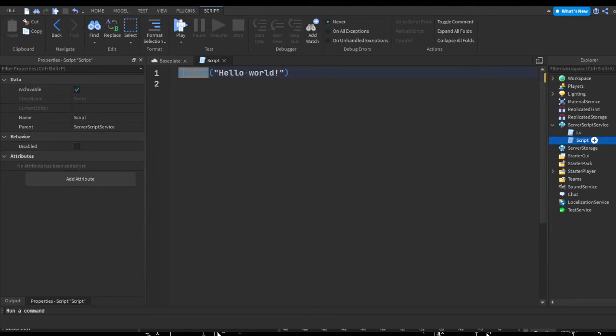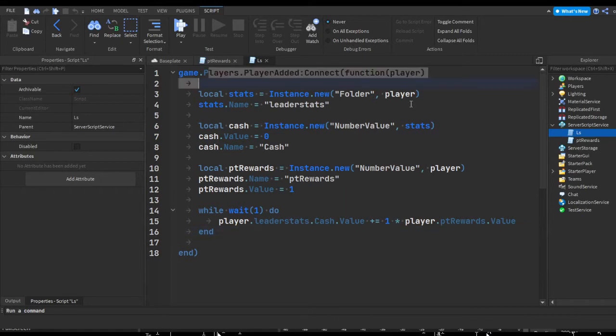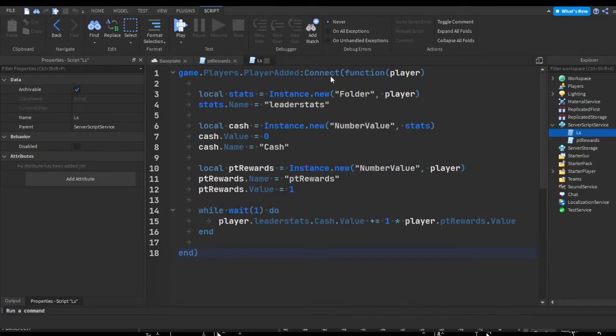Name this new script 'ptRewards', remove the default code, and do game.Players.PlayerAdded:Connect(function(player)) — same as in our last script. Then add task.wait(1) because we want to make sure everything is added to the player first. We don't want the loop starting before any values are created, since both scripts start at the same time when a player joins.